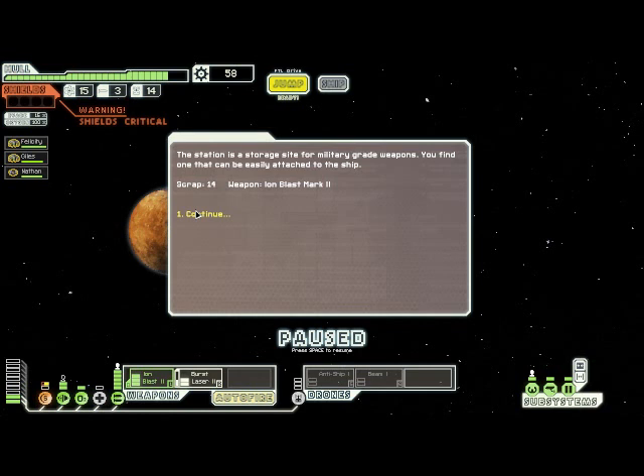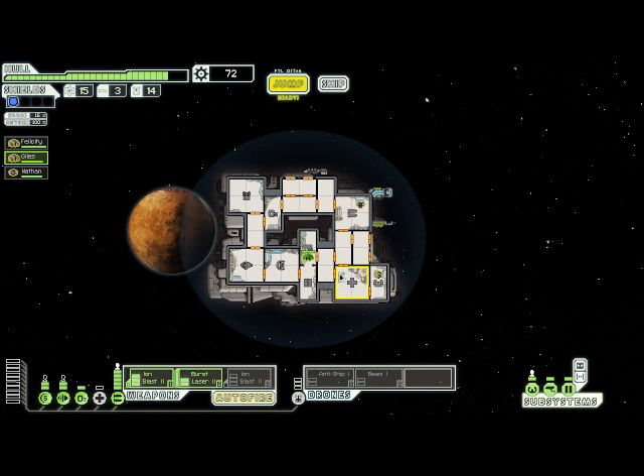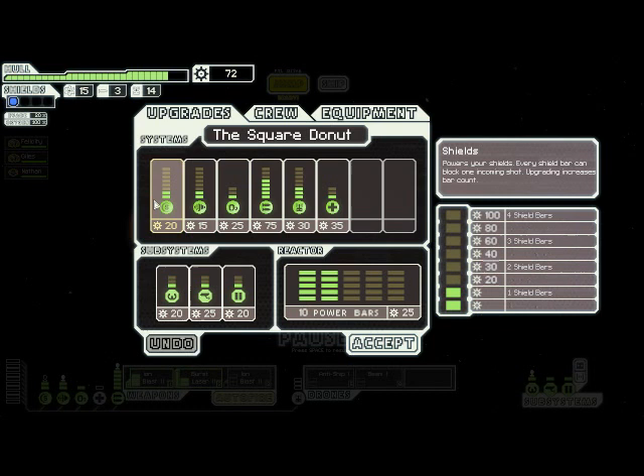Got some scrap, and oh my goodness - we just got a second Ion Blast Mark II! I don't think that's ever happened to me before. I don't think I've ever actually had two of these on one ship. Basically, now we're going to have a non-stop machine gun of Ion Blasts if I can get my weapon systems upgraded all the way. I'm going to heal up my crew first, because they've taken a little bit of damage. I'm really tempted to keep upgrading my weapons, but I desperately need more shields right now, so I think that's more important. I can't power them yet, but I can at least spend the money on the upgrades.